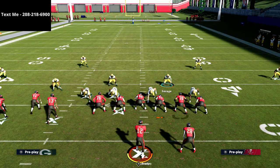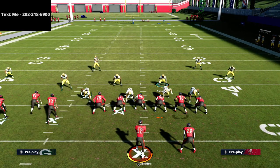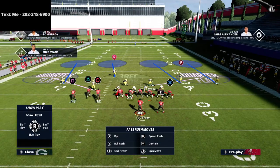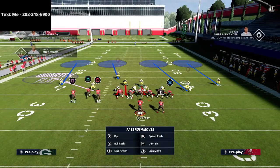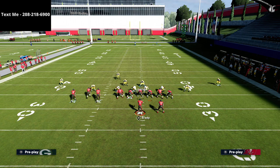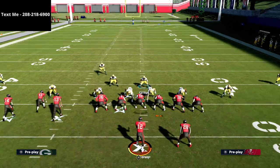Quick note on the order of adjustments: you want to pinch your line and show blitz first, then blitz your linebackers — don't blitz your linebackers first and then pinch the line, because then the linemen will move and you don't want that. You want them to stay where they are.